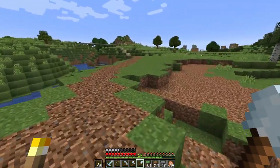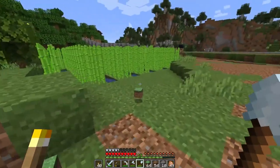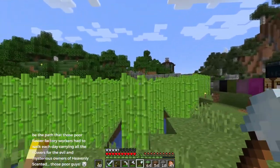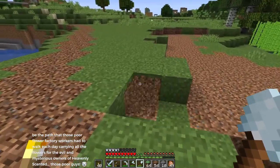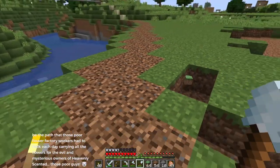I'm not sure how many tiers this sugarcane farm is going to be. I don't want all the sugarcane to be even — I want there to be some ups and downs. So I think the thing to do is just get the edge of the path sorted out.